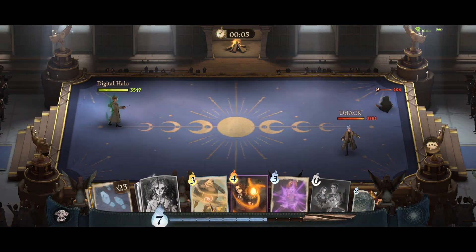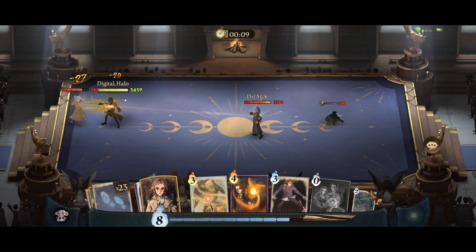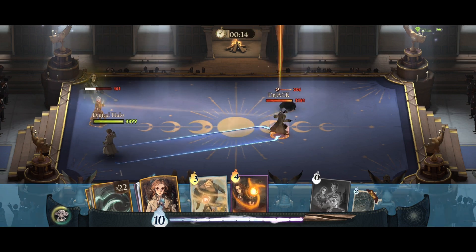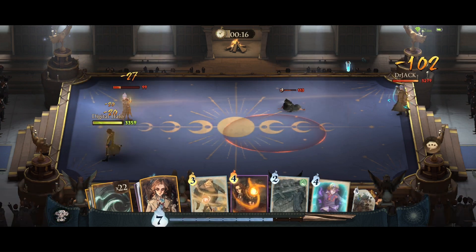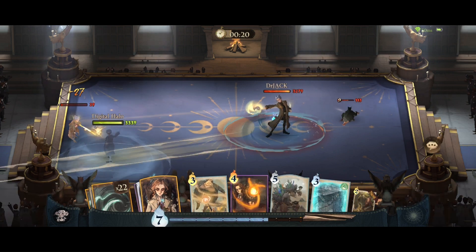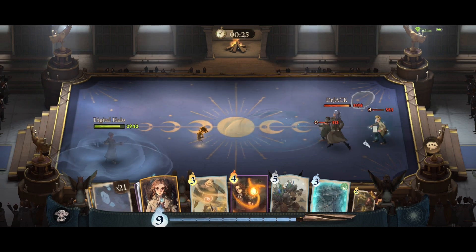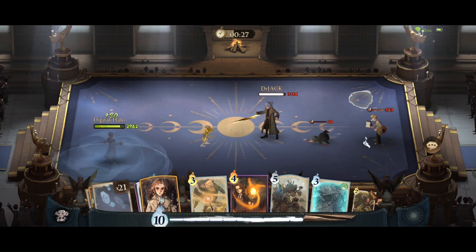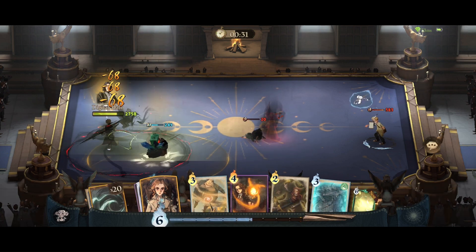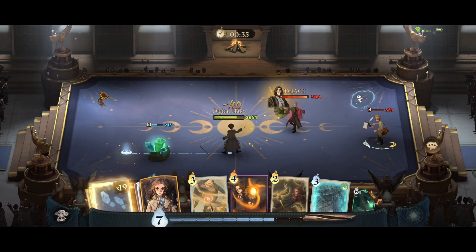We don't have the kill spell in our opening hand so we have to wait for it. Time Turner and Niffler — we have to deal with the Time Turner first. Let's go ahead and Stupefy him away. I should have Stupefied the Time Turner away; I used it too fast, my bad. We got pulled — we need to go back into Nebulous and not waste mana, so maybe we should summon Fire Crab.